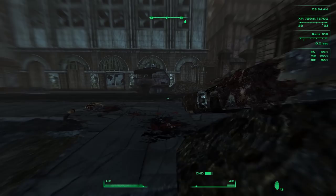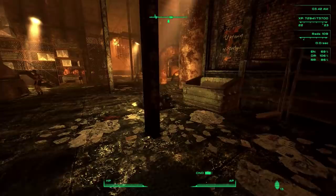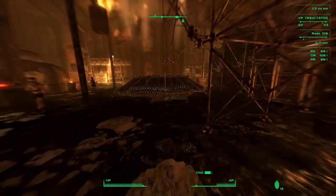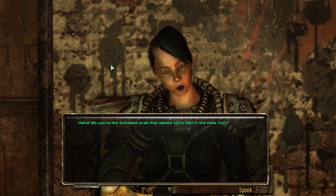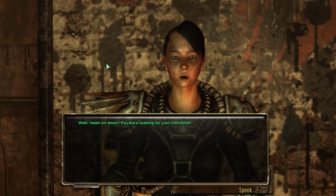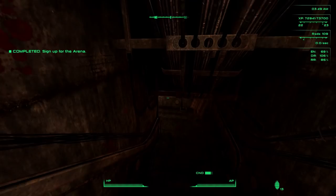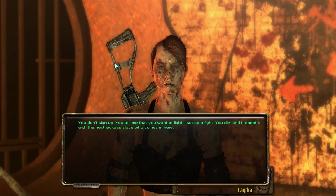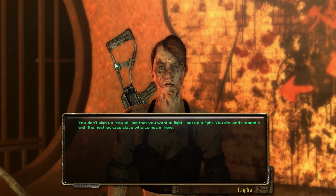Good — is this power armor? That's why I don't want to equip it all that often, it just weighs me down. All right, this must be the way in. 'So you're the dumbass scab that signed up to fight in the hole, huh? Well head on down, Phaedra's waiting for you.' And what are you doing down here, slave? You don't sign up — you tell me you want to fight, I set up a fight, you die, and I repeat it with the next jackass slave who comes in here.